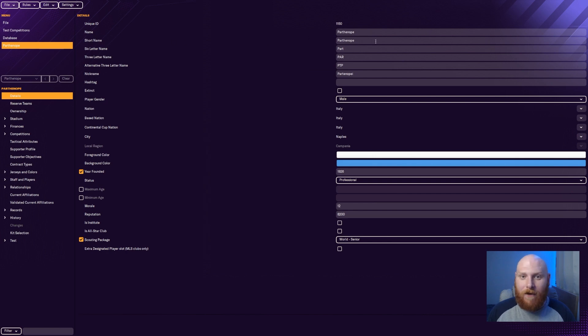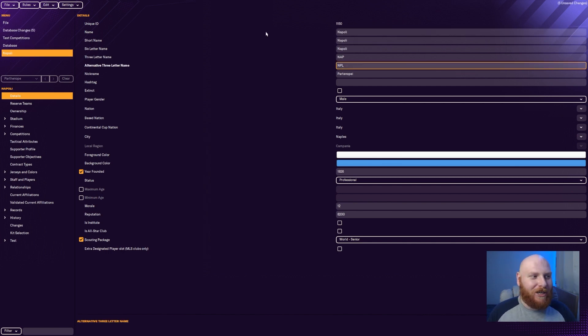That takes you to everything about the club. The name is Parthenope and the short name is Parthenope — we want them to be called Napoli. It's not as simple as changing one name because there are five different name fields. So: name is Napoli, short name is Napoli, six-letter name is Napoli, three-letter name is NAP, and alternative three-letter name is NPL.